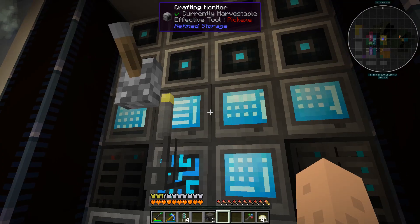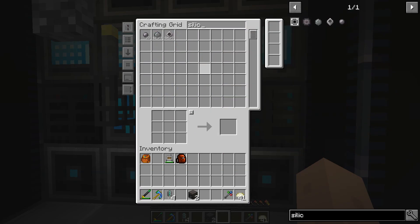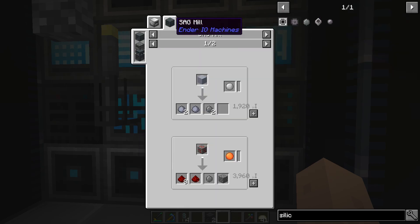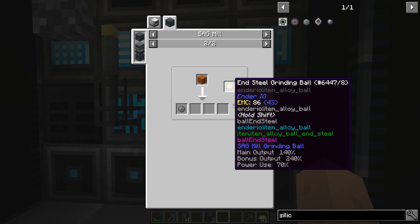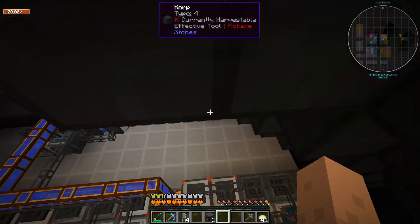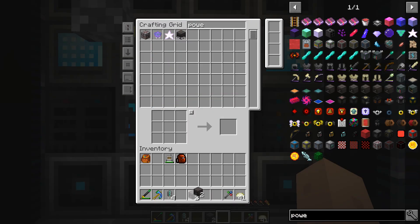Turns out it was the silicon. There are two types of silicon in the game — the normal refined storage silicon, which I have a recipe for, and the Ender IO one, which uses the sag mill with sand to get some balls plus silicon. The electrical steel has to use the Ender IO silicon, so I've had to go back and change all the recipes. But I think we're all right now — we have our four power spawners and four Octatic Capacitors.